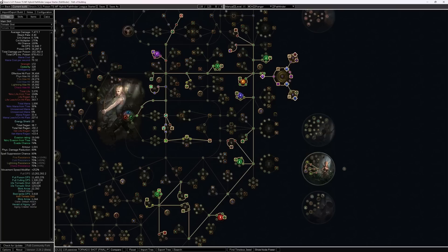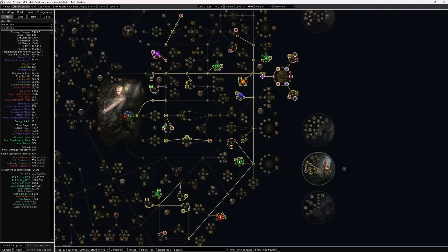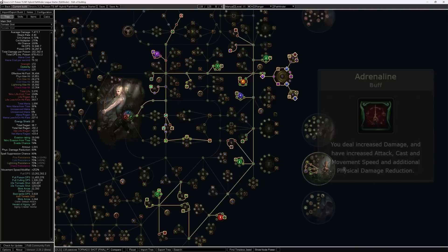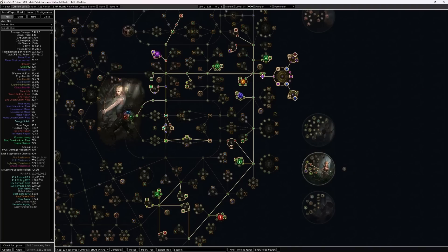Hitting 50% increased flask effect results in not two but THREE additional projectiles from Dying Sun — another Pathfinder specialty. And the Ranger Tree just gained access to the Adrenaline buff through a mastery skill point on the brand new Multi-Shot wheel, which was conveniently already going to be taken either way.